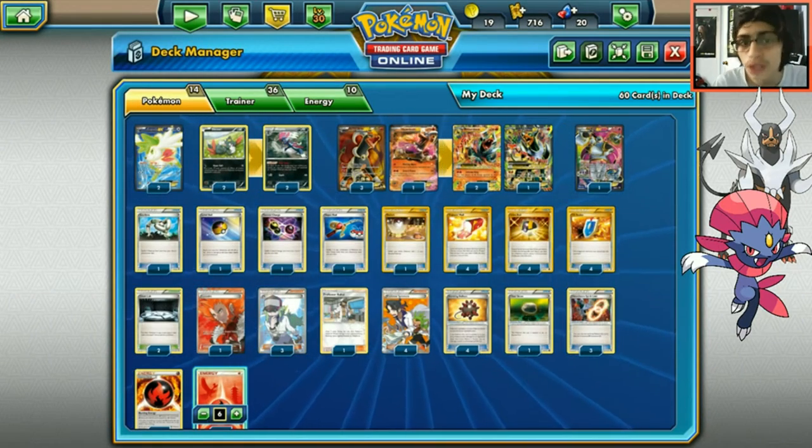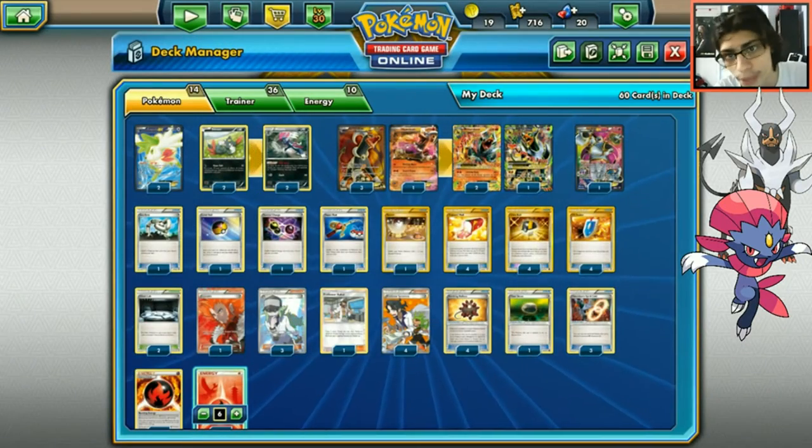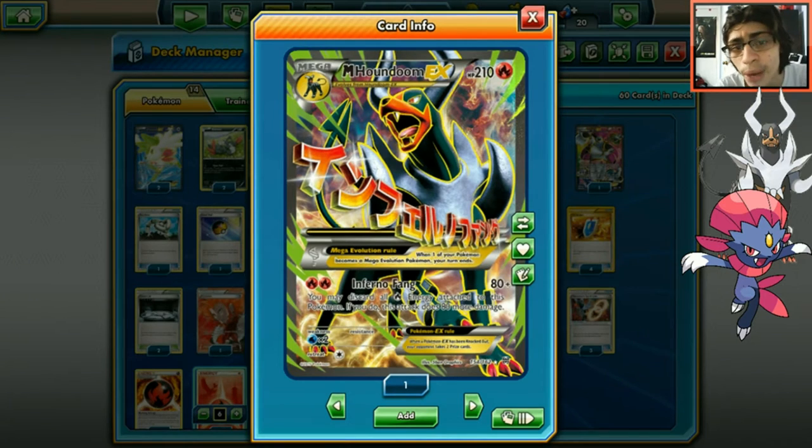Weavile can tear off your Houndoom Spirit Link and then you put a Bursting Balloon on your Houndoom. So if they want to attack your Houndoom, they're most likely going to get knocked out. Even if they retreat they'll still have 160 damage on them, which you can pick off later. Bursting Balloon makes all the difference in this deck.